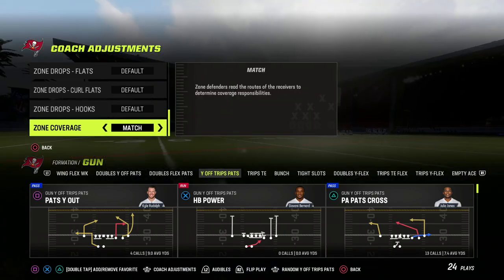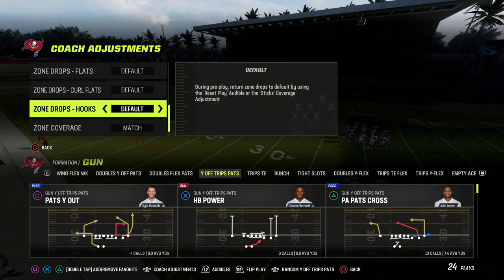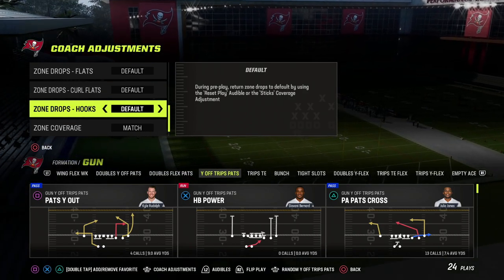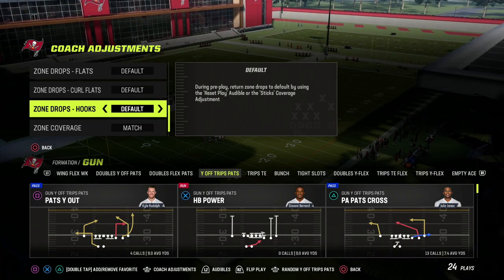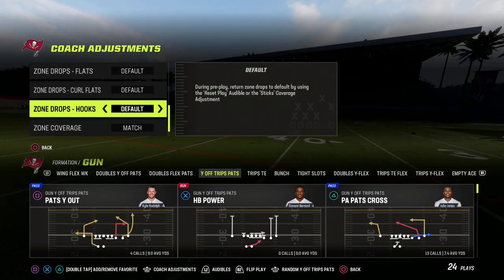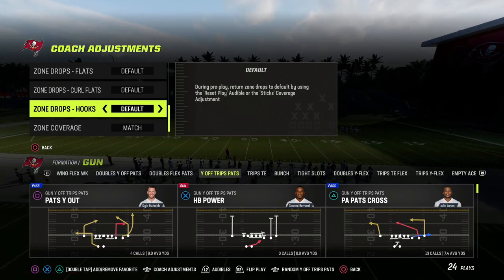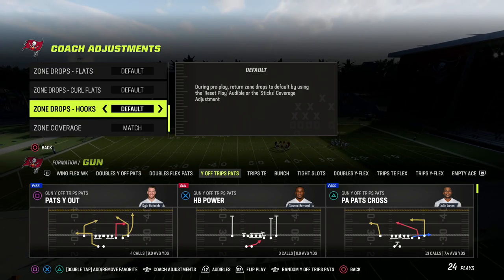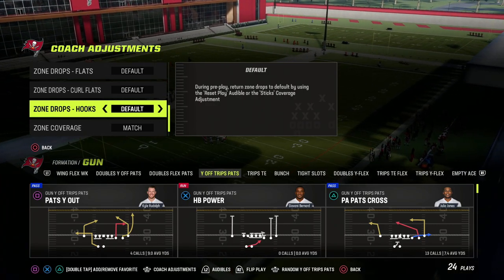The second type is spot-drop zone. If your zone coverage is on default, you'll see that it says zone defenders drop to their zone midpoints, and you can set zone drops to tell your players where you want them to go. The consistency is nice, but as an offensive player you can predictably attack the areas those zones can't reach. Match coverage fixes this because defenders drop with the routes as needed, and if they don't need to, they're free to adapt.